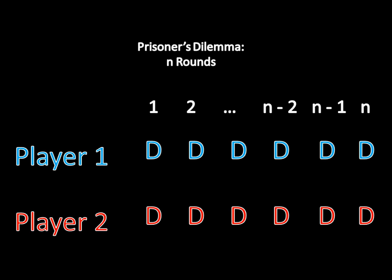Does that mean cooperation is hopeless? Well, not quite. The reason you end up with defection in every period is because the game has a precise ending — round n — that both players know ahead of time and have to play around. But what if the game never ended, or you weren't quite sure when it was going to end? As we will see in future videos, that can actually be sufficient for cooperation to occur in equilibrium.